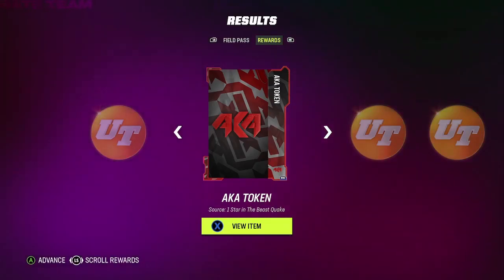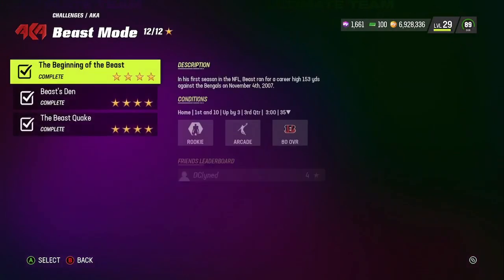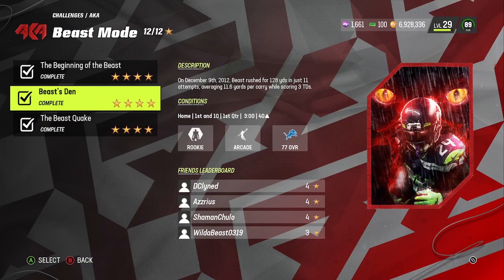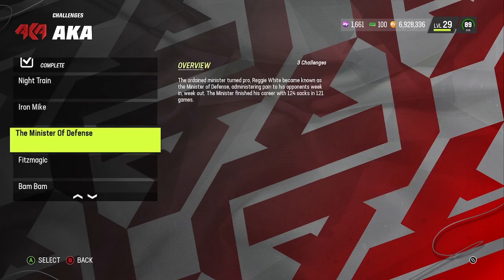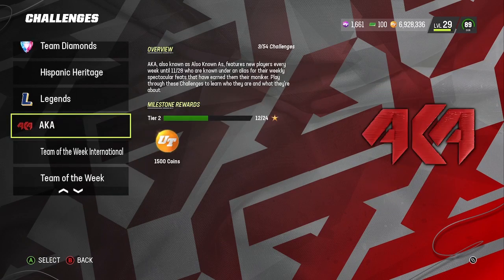Once you get all the solos done, you're going to get yourself an AKA token. Collect all 26 tokens and you'll get yourself a free 80 — basically that card, rated 91, 92, maybe 93 probably once the last drop comes out. So it's probably going to be really good. I expect maybe Bo Jackson to be on top of those.